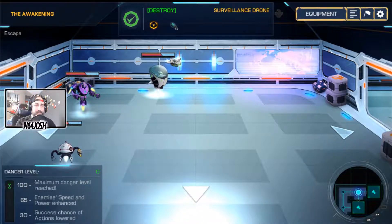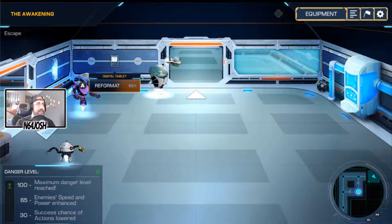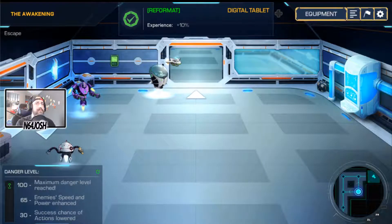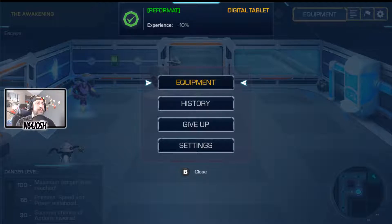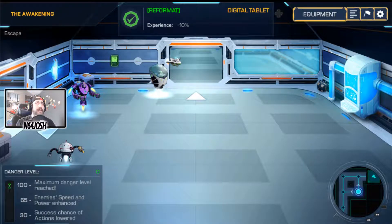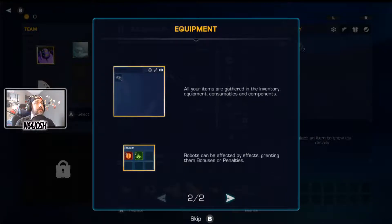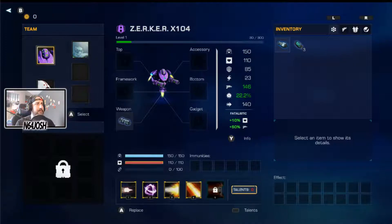All right, we can move. We can move down. Check out this room here. Checking equipment, because it's flashing. What do we got here? Looking at some upgrades.